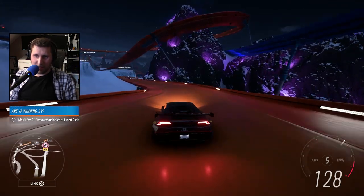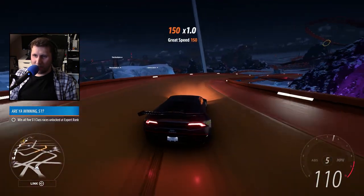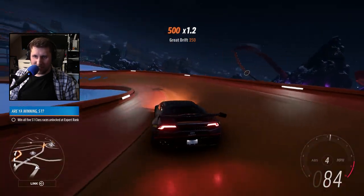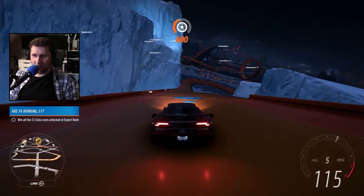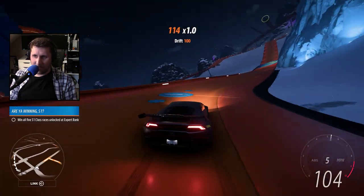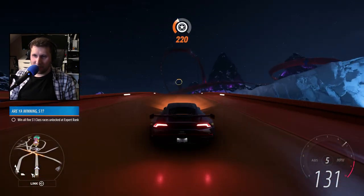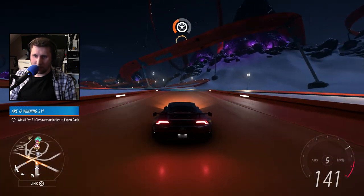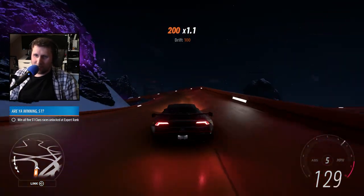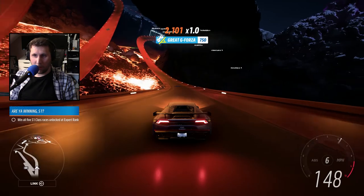One of the interesting things going back to map design — when you're just aimlessly driving around, it's very difficult to really go exactly where you want because these roads kind of go wherever. The only times you can really go where you want is if you get an intersection. Other than that, you just kind of have to follow it and hope it gets you generally in the direction you're hoping for — which is a little bit of a bummer in a quote-unquote open world racing game.